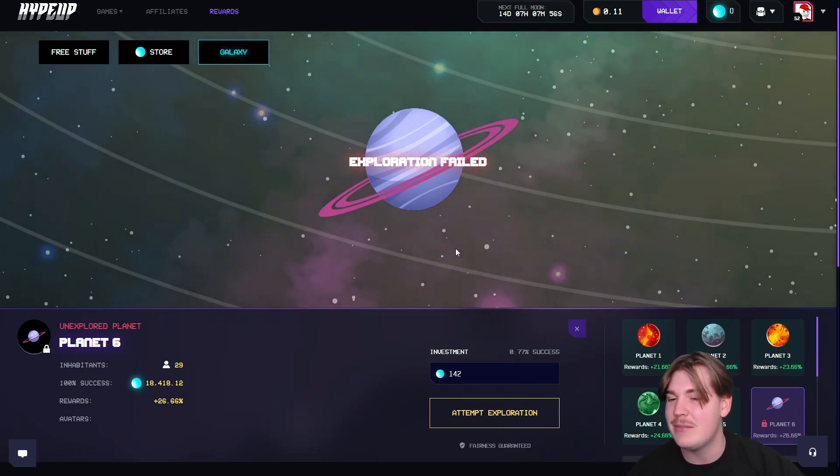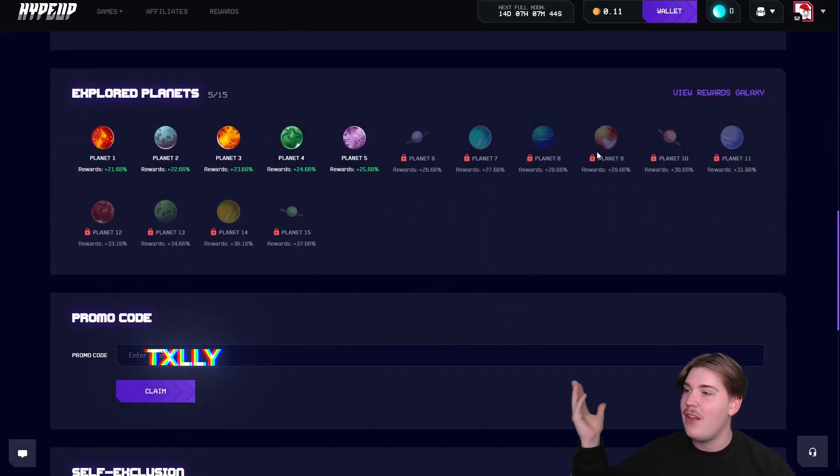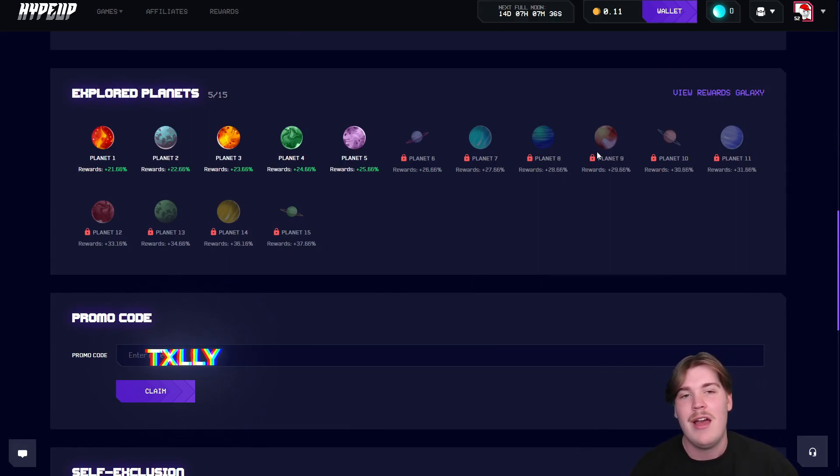We're gonna call it there. If you enjoyed the video make sure to like, comment, and subscribe. If you want to check out HypeUp for yourself, when you sign up go to the top right, go to profile, scroll down where it says promo code and enter code txly. This unlocks their awesome reward system with the planets, gives you free energy crystals, and every bet you place goes towards the wager tournament on my Twitter. Other than that guys, I'm out — GG, have a very fun one!